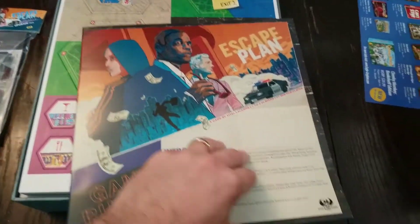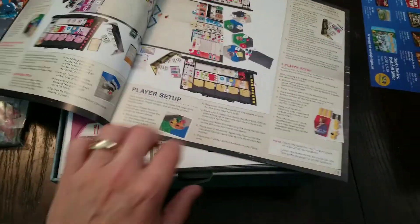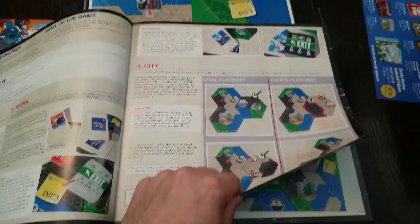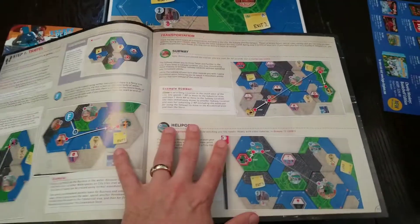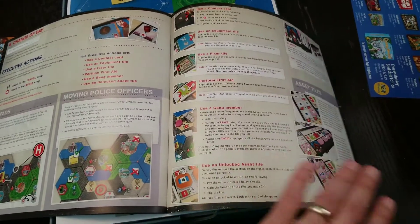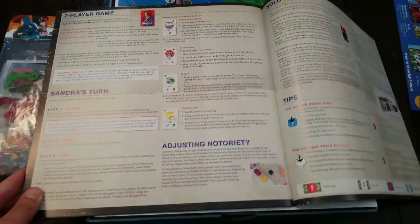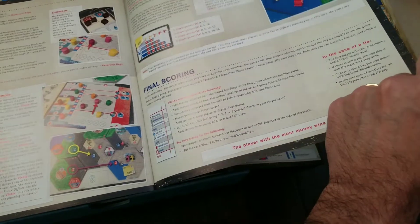Rulebook — good size, done in this big book fashion. There are typically good examples in there; these rulebooks tend to be very well laid out. That is definitely a Vita Lacerda trademark — fabulously written rulebooks. They're very clear, very concise, very comprehensive, easy to follow. Typically with heavier games I buzz through a rulebook and read it again slower, but with these rulebooks you just don't need to do that. You can go through it once and get a solid feel for the game. They're just that well written. Very impressed, because they're heavy games — so that's not an easy feat.